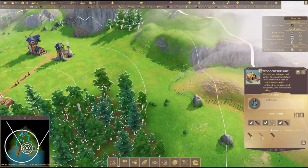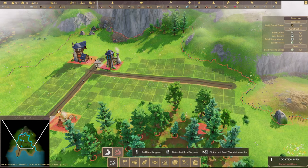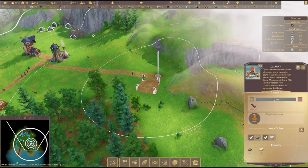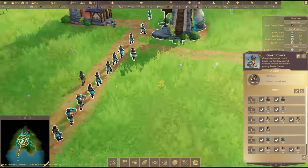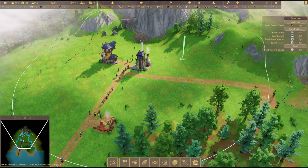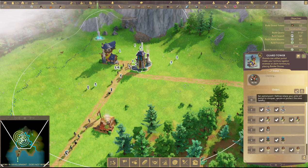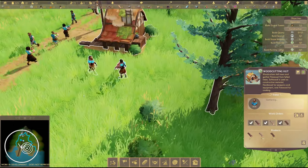I'm going to build the quarry somewhere around here and connect the path first, driving it over this way. We've got the guard tower now so we can start building an army. Workers are on their way - there's our military. I'm not sure how we do the patrolling - set patrol point. Let's just have them patrolling this area here. We're getting the quarry done and the wood choppers are hopefully doing their job.